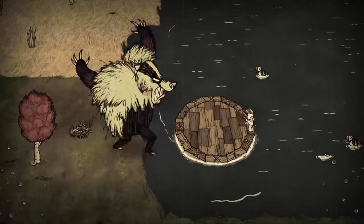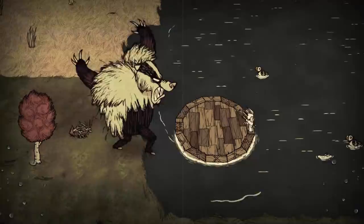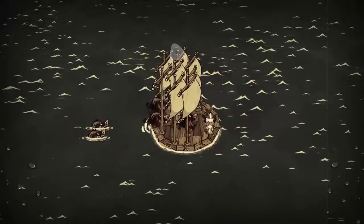Number 4: Hound Boat. You are safe from many enemies on the surface, but not from hounds. They can swim towards you and jump aboard, so either outsail them or fight them.